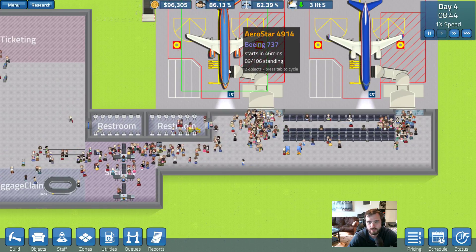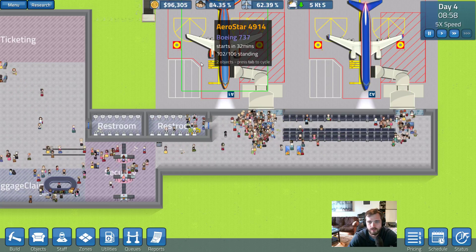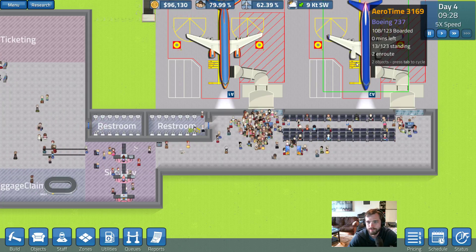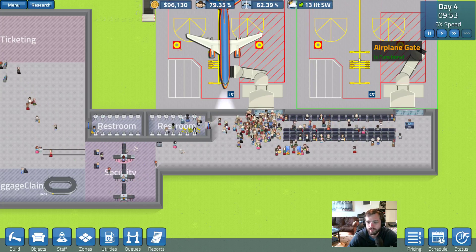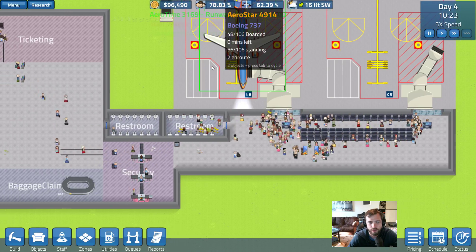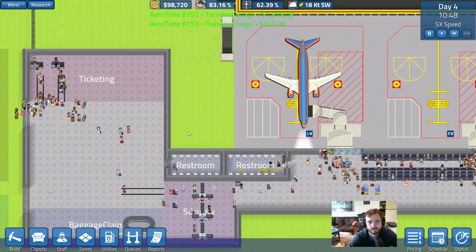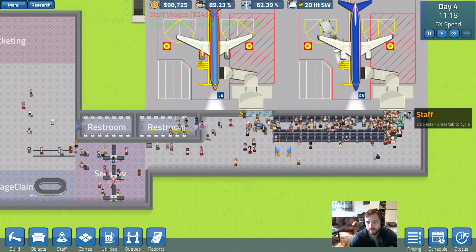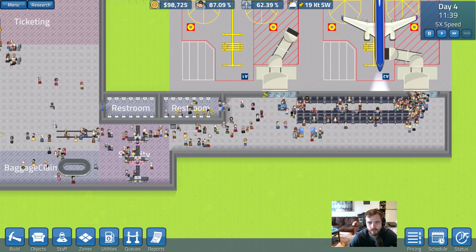A lot of people are getting to their gates. It looks like you'll have everyone when you need to, and everyone for the next flight is already here. So flights are looking good.